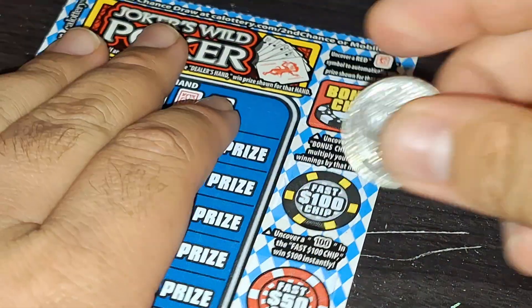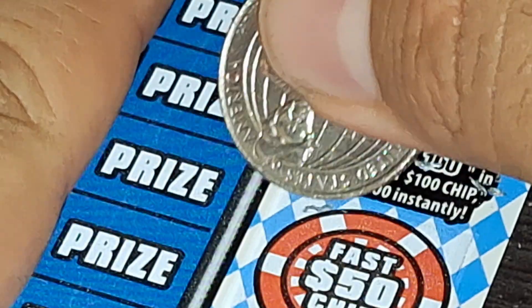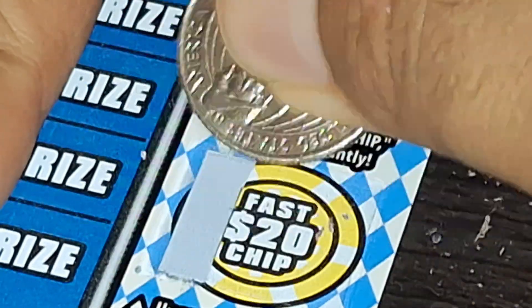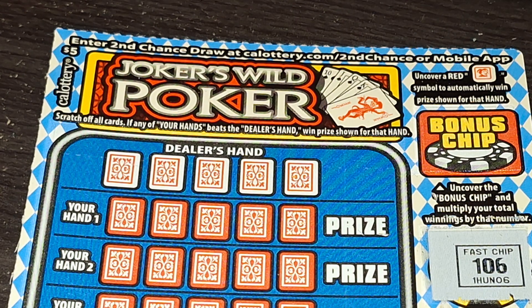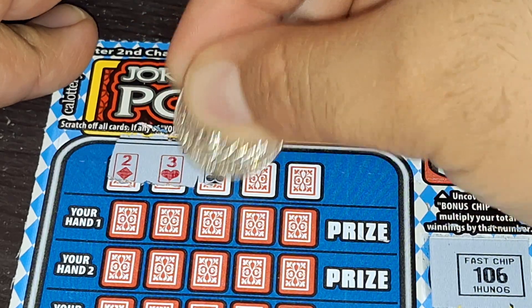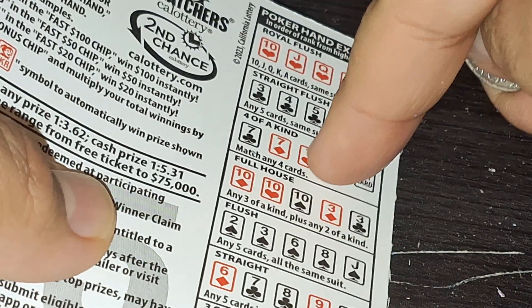Now it's going to come down to the poker. Let's see if we get a lucky one on this or not. Here we go. $106 is not going to do it. Let's see what the dealer hand has. Dealer has a regular straight. You have to get a flush or full house, four of a kind, straight flush, or royal flush. Or if we get the red joker symbol, then we have a win.